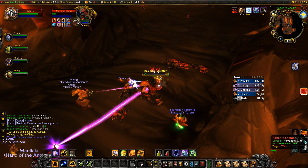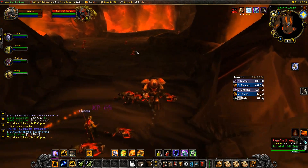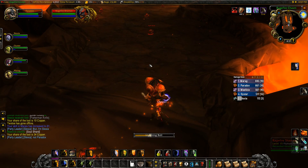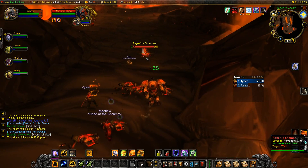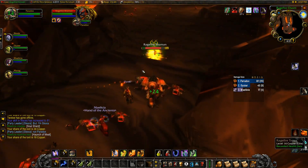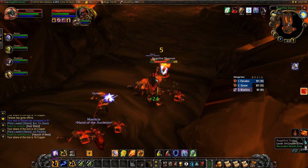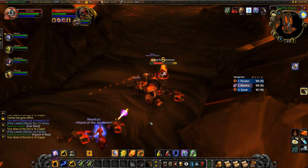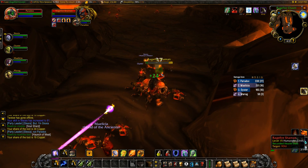If you're ever worried about the healer pulling aggro in a pretty important situation — say I pull something like four units — what I usually recommend is dropping a Stoneclaw totem, as it's a great tool to get a good chunk of your targets attacking something other than your healer. It's just enough to take aggro off your healer, but not quite enough to pull it off whatever is focusing the rest of your team.